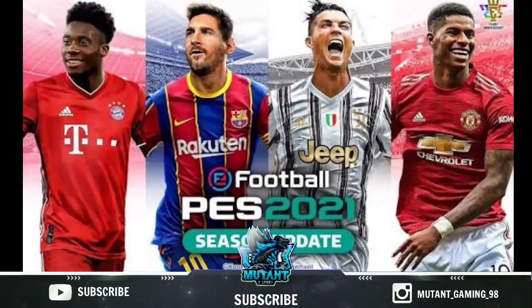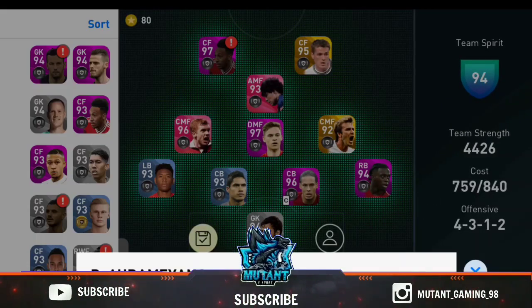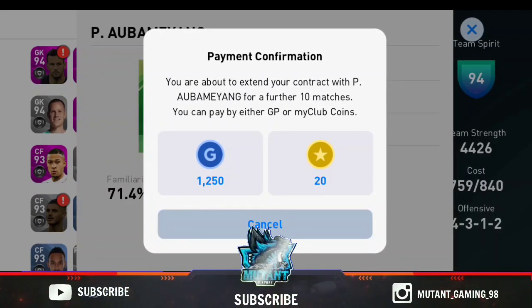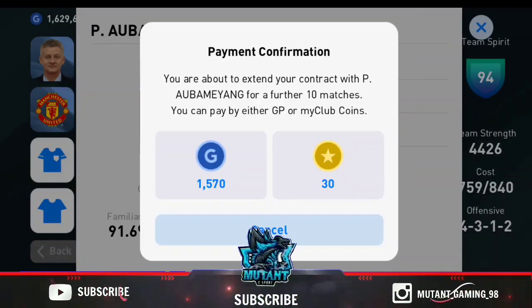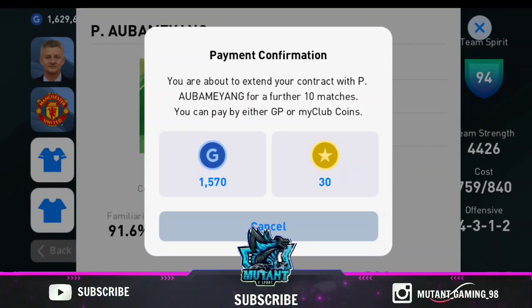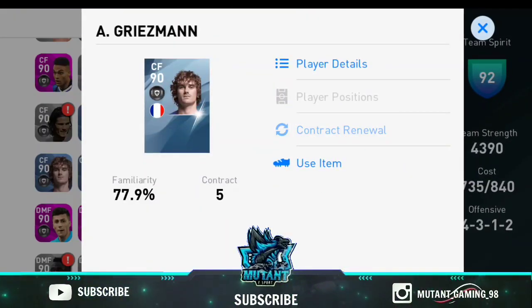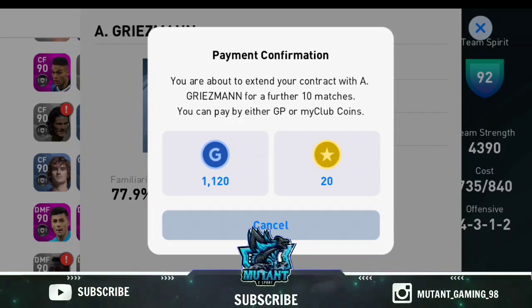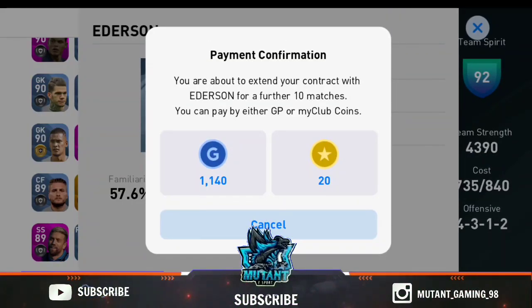If you are watching this video, please leave a comment. The next tip is the new player contract. For example, you have to sign a new player and train them. If you have a great value player, you have to max train them. This will cost 1,500 GPs in PES21. You have to do a max train to get a great GP return.